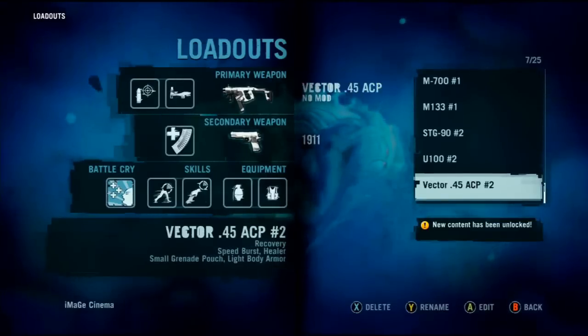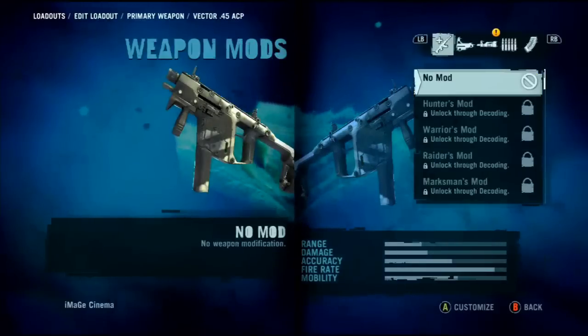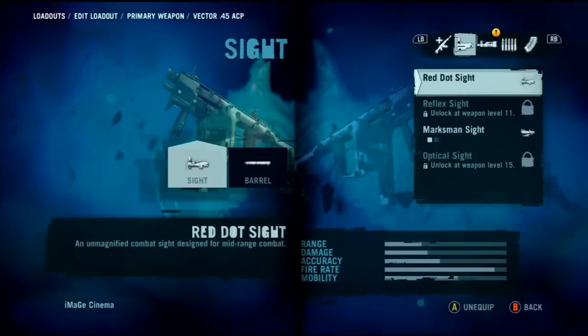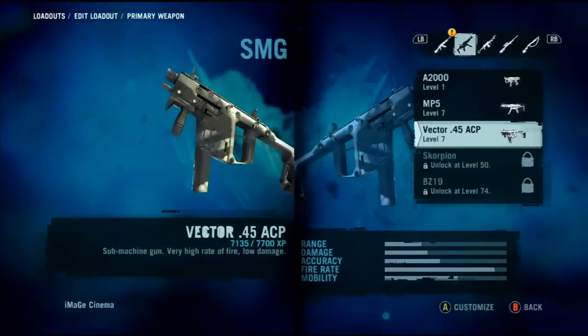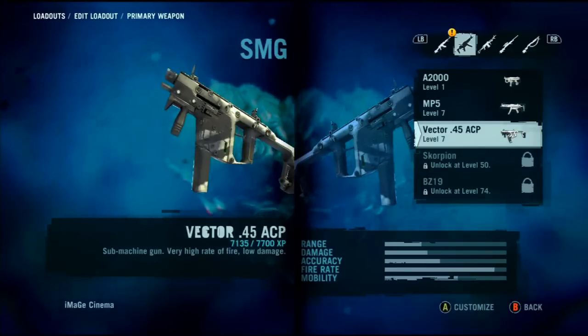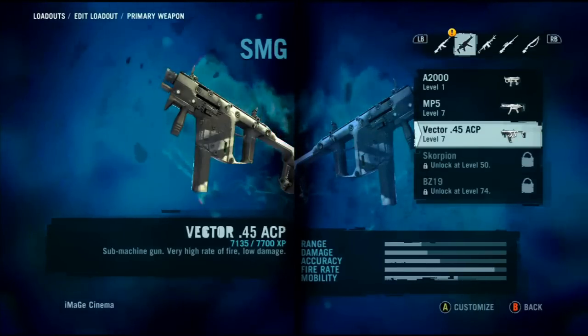Here's the loadouts. We're going to go to the vector. Sorry about that. Look at the level down there — it says the experience. Right there: 7.1 out of 7.7K, to the bottom left under the name.